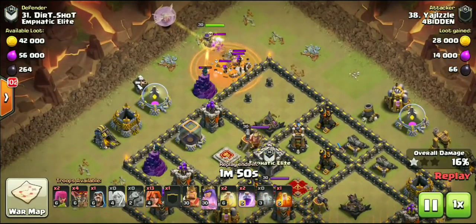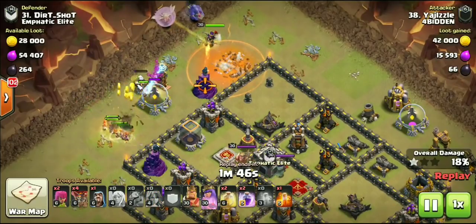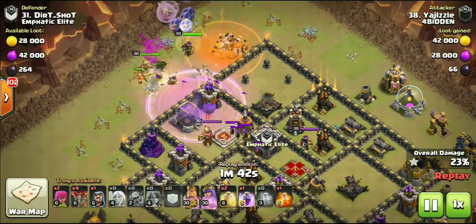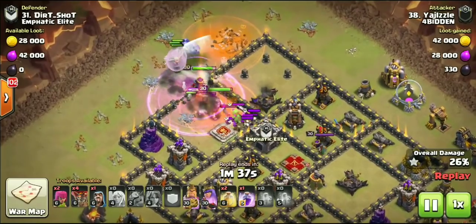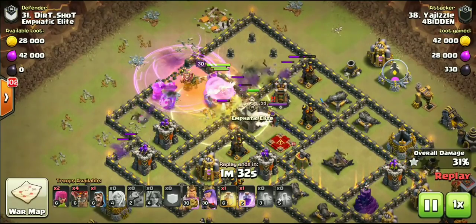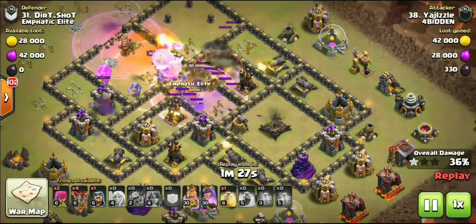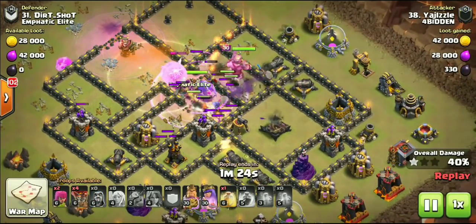Once the wizards were dead, once the Valkyries were dead, I had to wait to make sure to drop those healers - if not those healers peel off. I had to be patient there. So here comes the huge flood of Valkyries, King behind them, and we do have the healers and the bowlers all heading into this base. It was a damage CC - went ahead and double-poisoned it, raged leading into a heal spell right after that.